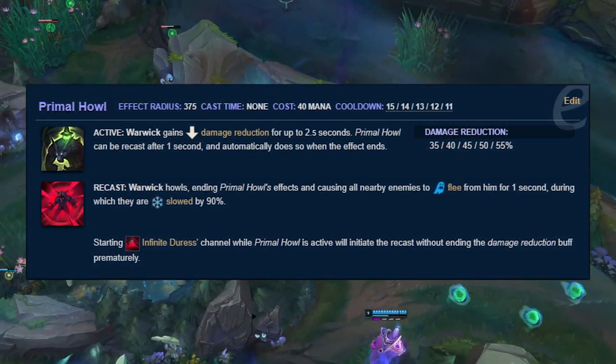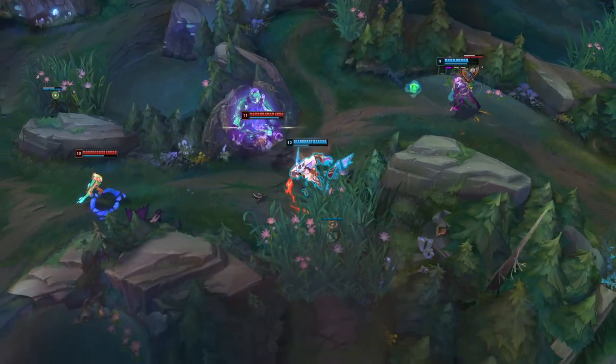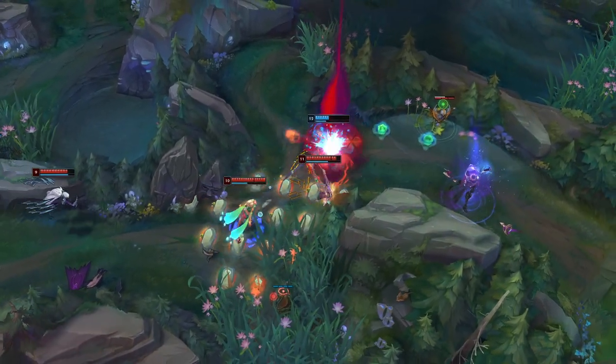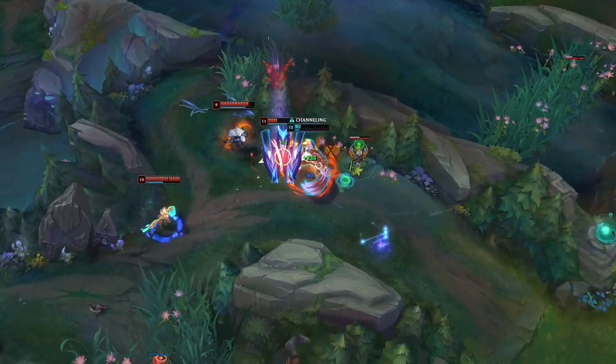After at least one second, or if you decide to ride out the full duration, you can fear everyone around you. Suppose for the sake of argument that you can cast the first part of Primal Howl while still being stealthed by Demon Shade — this means you can surprise people immediately with the fear once you get in range.